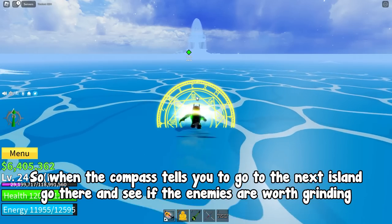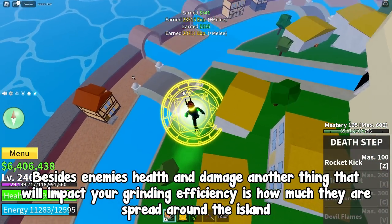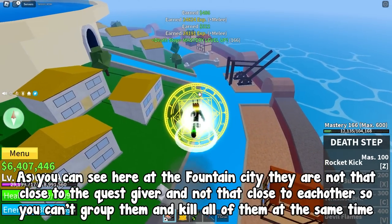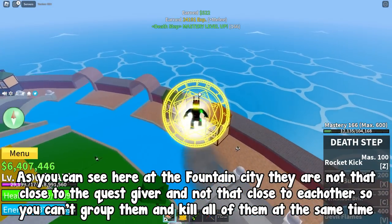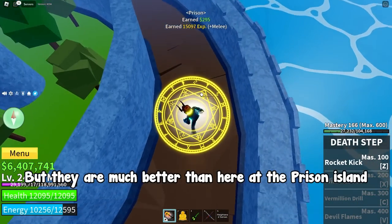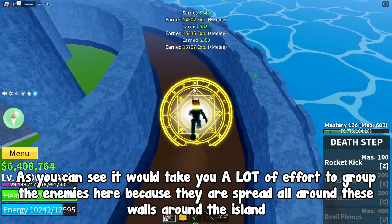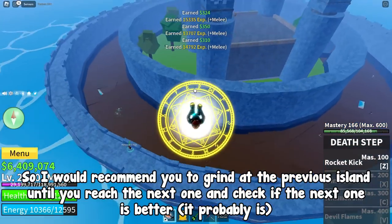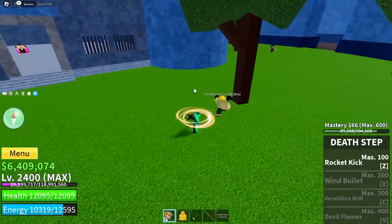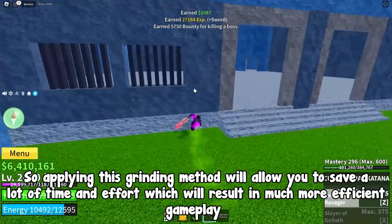When the compass tells you to go to the next island, go there and see if the enemies are worth grinding. Besides enemies' health and damage, another thing that will impact your grinding efficiency is how much they are spread around the island. At the fountain city they are not that close to the quest giver or each other, so you can't group them. At the prison island it would take a lot of effort to group enemies because they are spread all around the walls. So grind at the previous island until you reach the next one and check if it's better — it probably is. Applying this grinding method will save you a lot of time and effort, resulting in much more efficient gameplay.